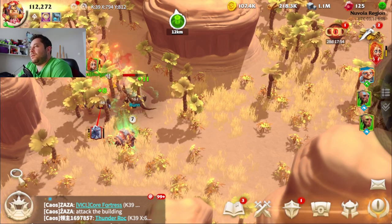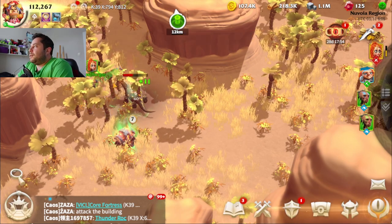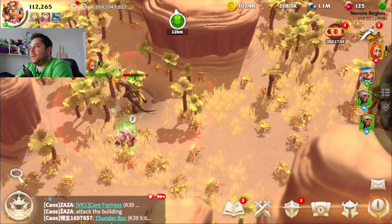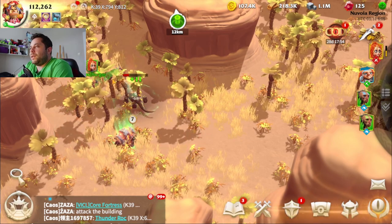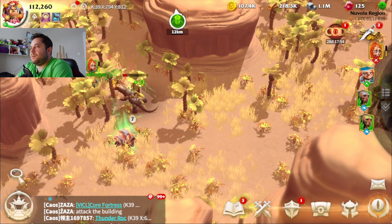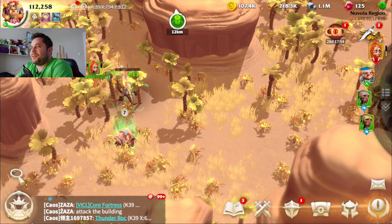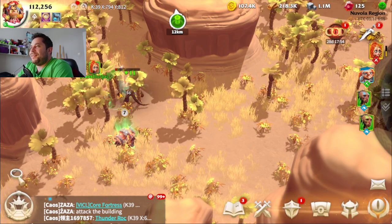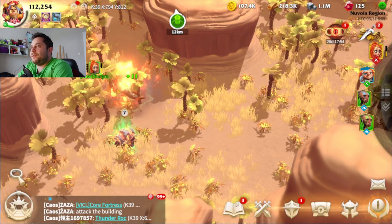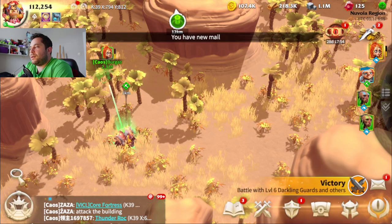This lizard is healing — I really hate healers. But we use meteors and fireballs. I think this lizard will burn right now. Yeah, definitely. Now we can finally pick this chest.